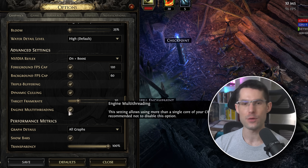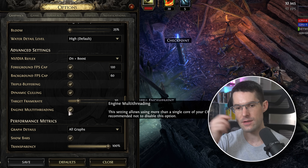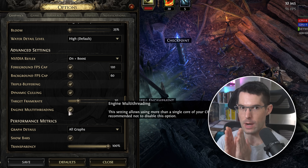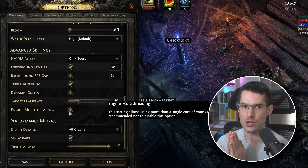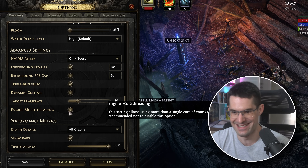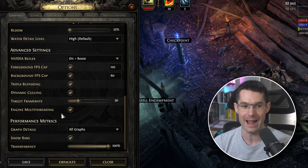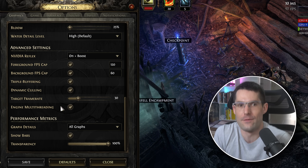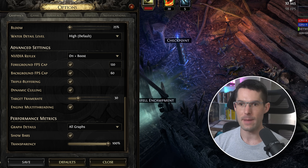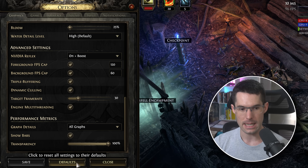Engine multi-threading — if anyone tells you to turn this off, please stop watching those videos. Why would you not use multi-threading on a multi-core CPU? That's literally the reason we have multiple threads and cores. Always keep this on. Performance metrics is just the in-game overlay shown here — that's pretty much it.